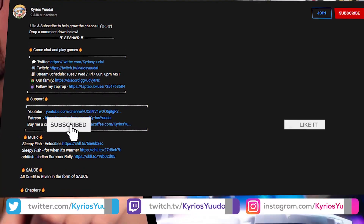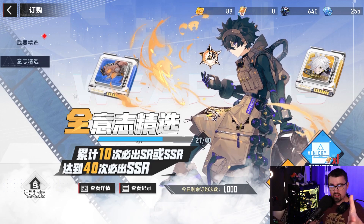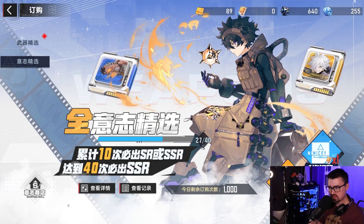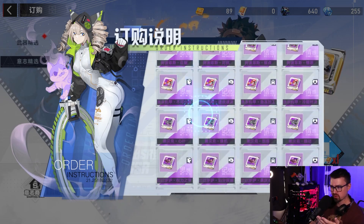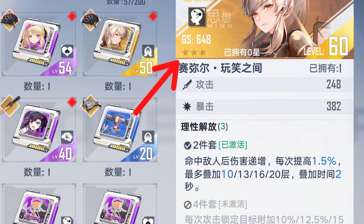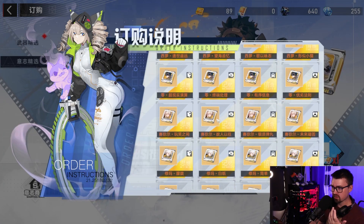Hit that like and subscribe and let's get started. Before we get into the matrix review, I want to talk about getting these from summons. The way matrixes work is you'll have SSR, SR, and regular versions, and you can limit break them essentially three times — meaning you need three to four copies of each. So if you're going for Samir's, for example...